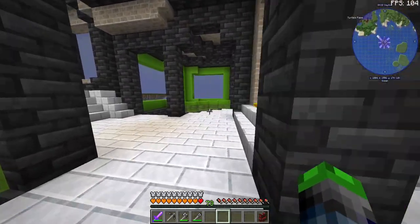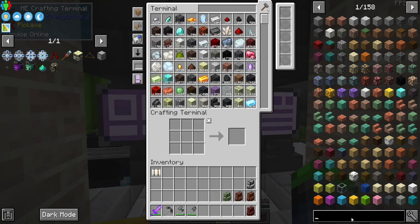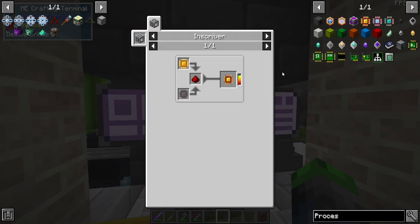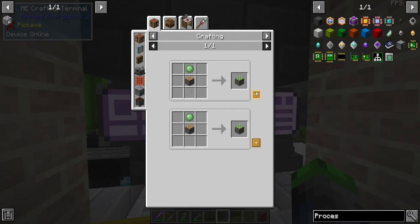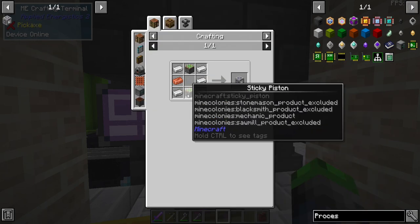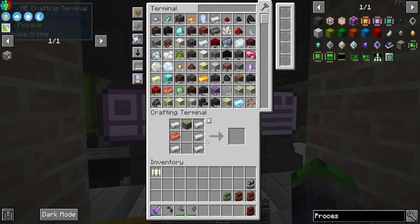What I want to do first is automate the process of creating more storage — we're going to need the processors to be auto-crafted. There are quite a few inscribers here and that's our main goal for today. Also, we finally have slime automated — it's coming into our system automatically, which is a big win!